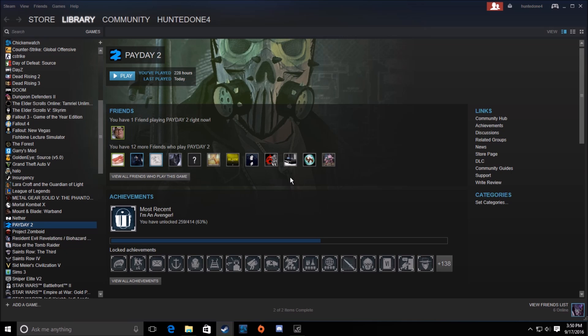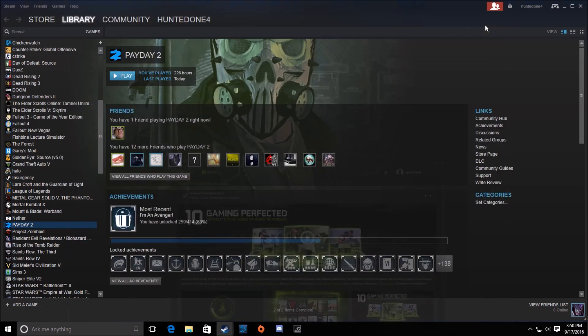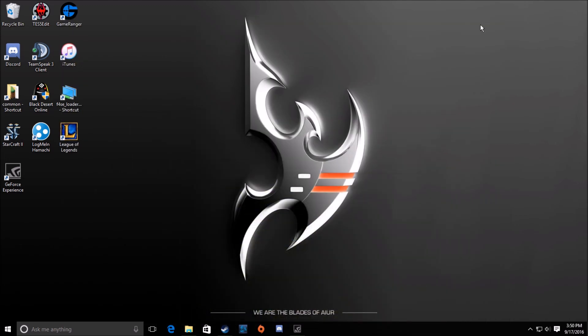Now the other way, and probably the last way I know how to fix this, is to make sure your drivers are also up to date on your graphics card. I don't entirely know how this works on AMD cards, but I know on GeForce you get the app and then you update your drivers. I'm assuming most AMD users will already know how to do that, but that's just one more way to fix this — maybe your drivers aren't up to date and that could also be the problem.